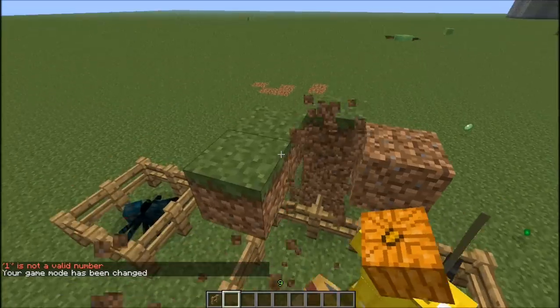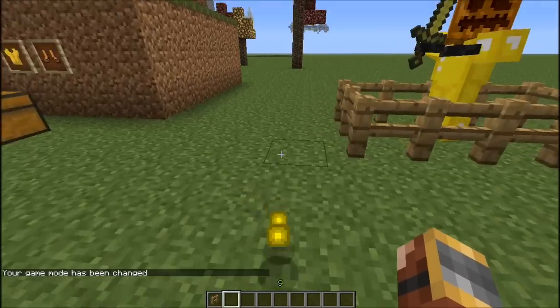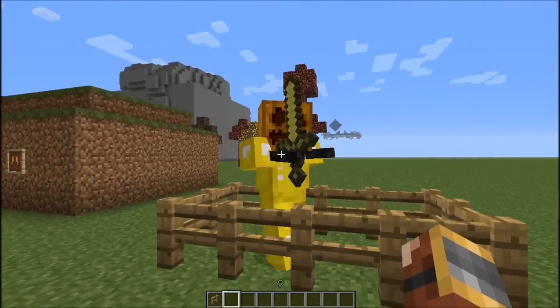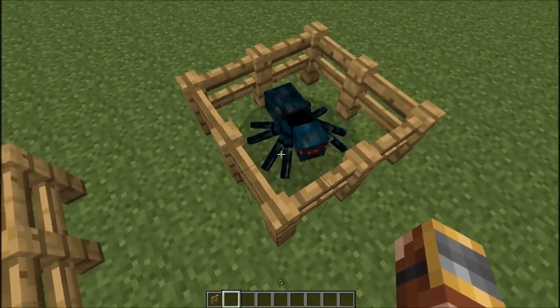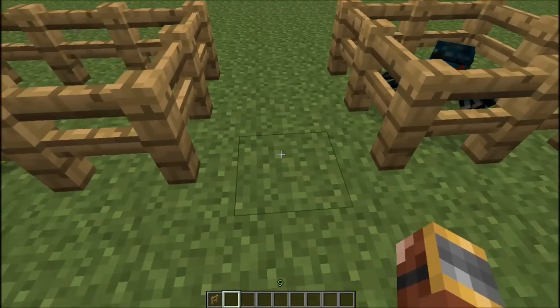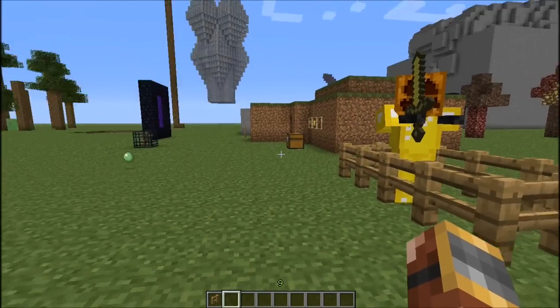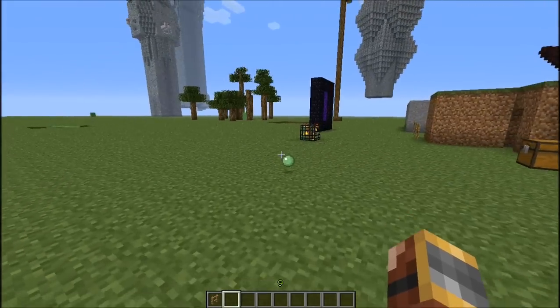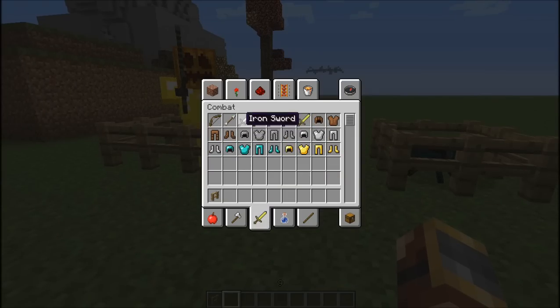The wither skeleton can carry armour and he's more than two blocks high — probably two and a quarter or two and a half. One thing I want to test is whether poison from the wither skeleton and poison from the cave spider stack. I've tried it before and I didn't think they stacked, but I'm going to test it now.